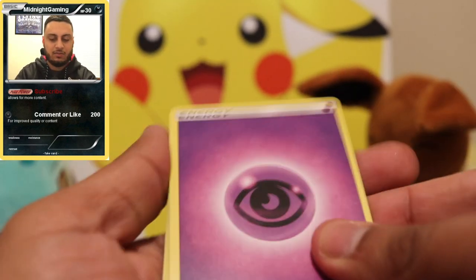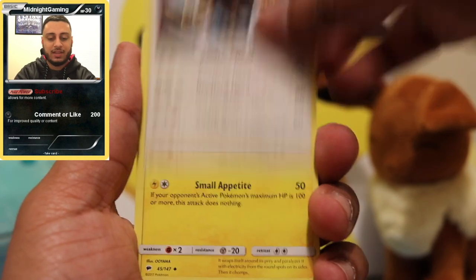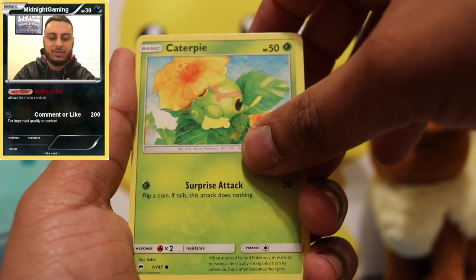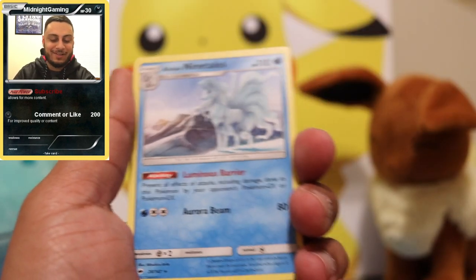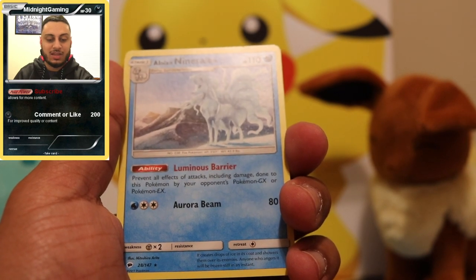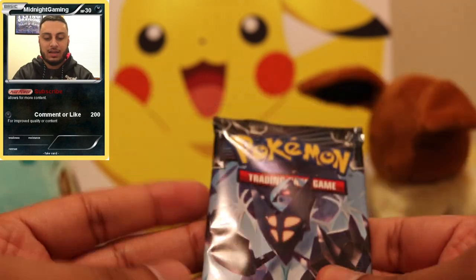Next up, the Burning Shadows pack. I've opened a few boxes from this set before and I never seem to pull anything good. Starting off with Psychic Energy, Escape Rope — which I actually use, so that's cool — Buzzwole, Caterpie, Sandygast, Venipede, Sneasel looking all crazy-eyed, Cutie Fly, and then Alolan Ninetales with Luminous Barrier: 'Prevent all effects of attacks including damage done to this Pokemon by your opponent's GX or EX Pokemon.' Aurora Beam — pretty cool.